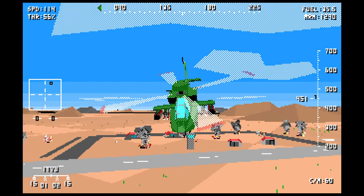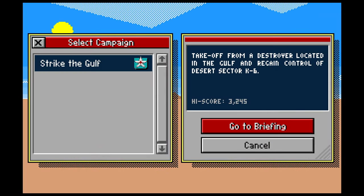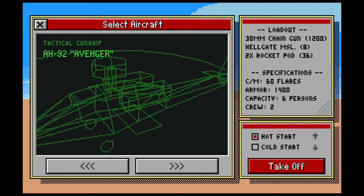Today we're going to give a quick go at a mission in the campaign. So we're opening up with Strike the Golf. We're going to use the Apache lookalike, the Avenger, for this one.